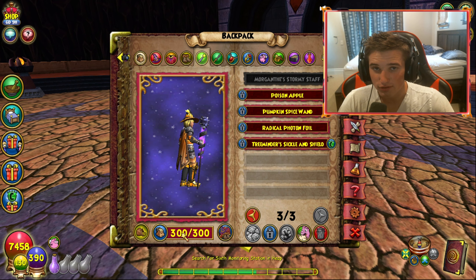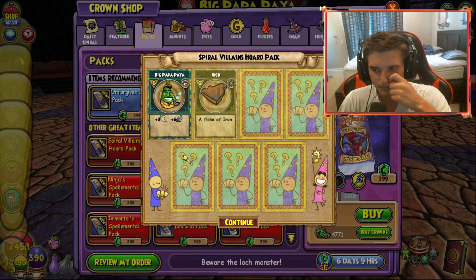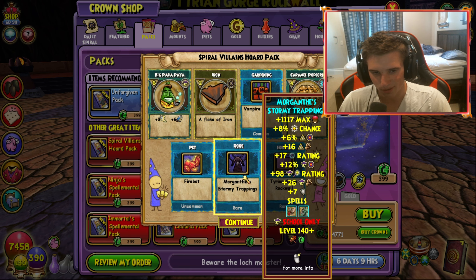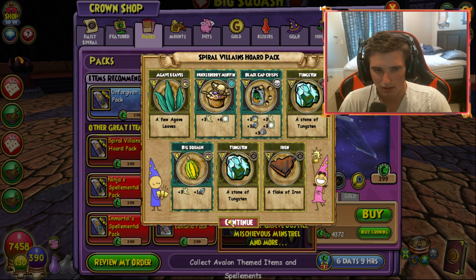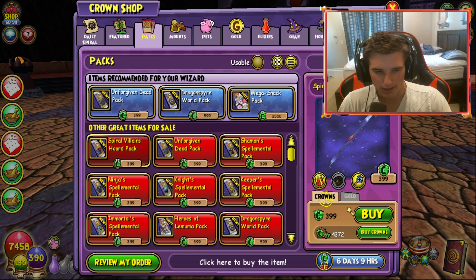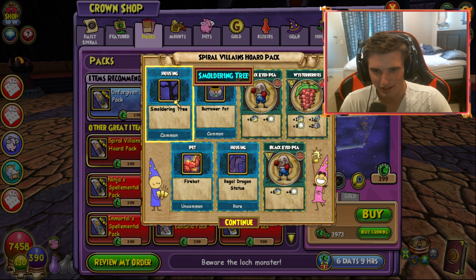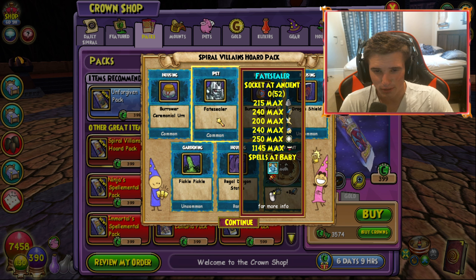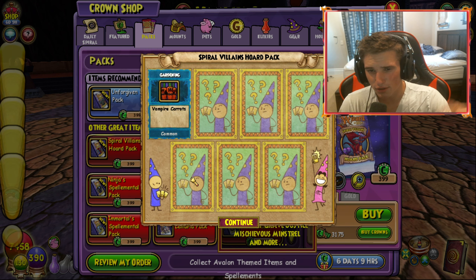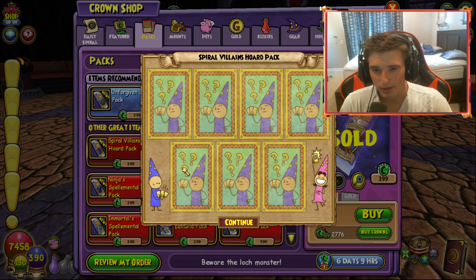Oh, I do like that — I like that a lot. The flame on the bottom and just how it feeds up into it — that's really, really cool. My bag is full, so we're gonna look at all that after. I'll extract all the different pieces of gear from my bank, but let's keep going a bit longer. So we got one Malister wand — pretty happy about that. A lot of jewelry agents in this pack it seems like.